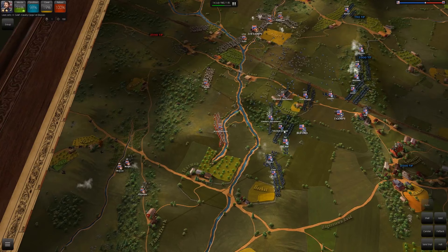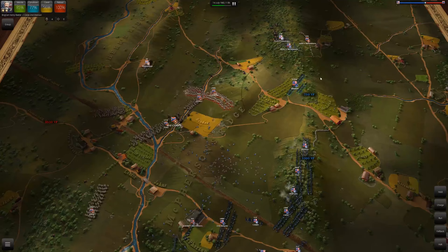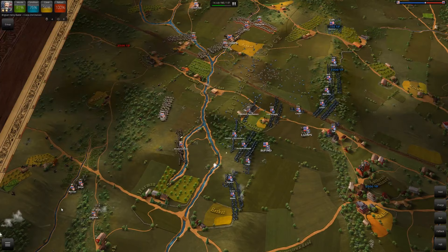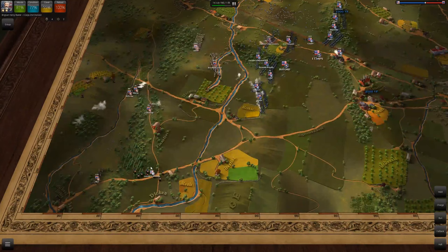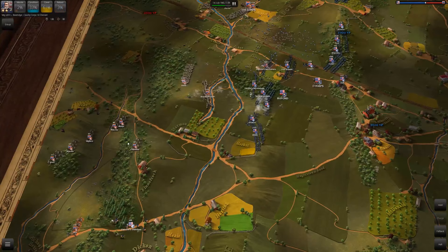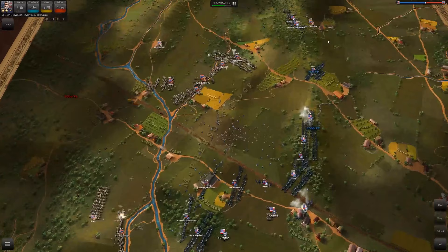Pettigrew is just getting nailed by artillery and that is beautiful to see. Heath's skirmishers are being a pain but they're too far to the north. I have to let Baxter sit on that victory point because I don't want to lose it, but I'm fine with the Confederates wasting four brigades on Baxter by himself — Davis has had a rough day already, lost a lot of men. Brockenbrough is not getting the better of Biddle even though Biddle is taking all of the Confederate artillery fire.